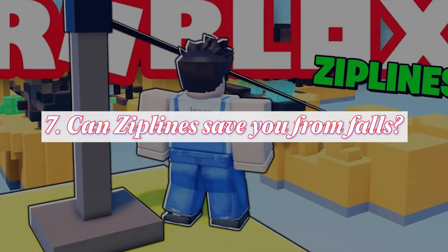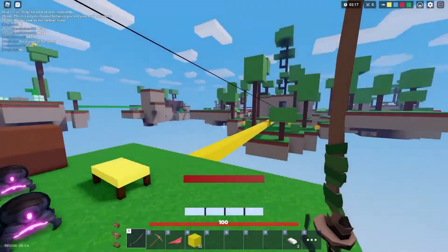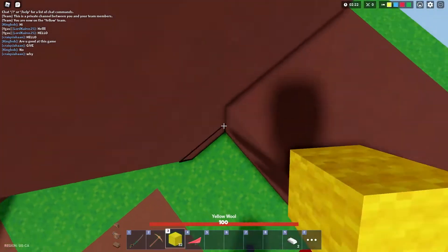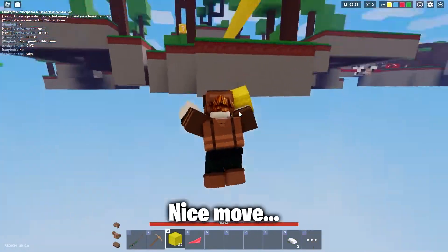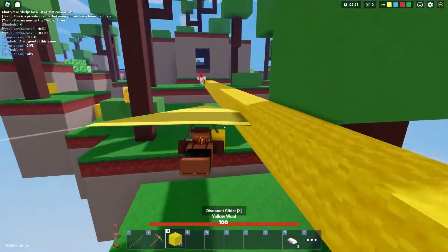Number 7: Can ziplines save you from falls? This is another very trendy hack on YouTube right now and a lot of players are trying it. Does the hack work? Yes, it works! Ziplines can save you from falls. If you take a fall from a high platform and aim for the zipline, you'll actually be saved. A lot of players think that you cannot be saved from a fall in any case except if you use balloons, but that's a myth.